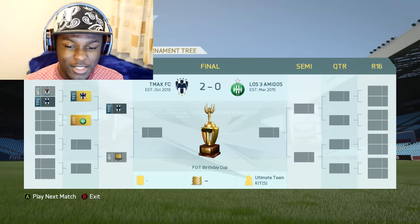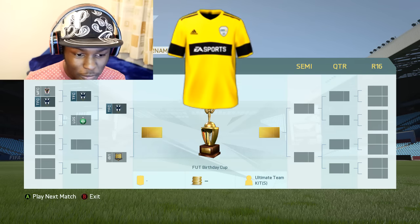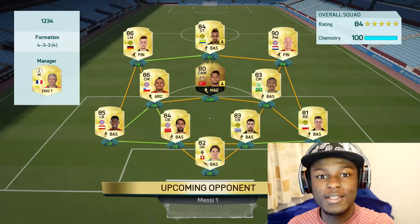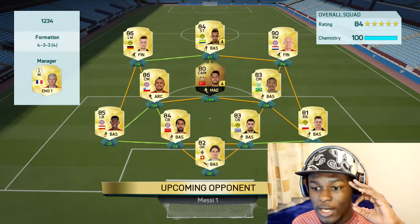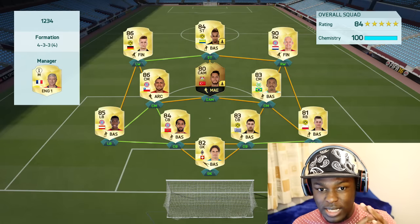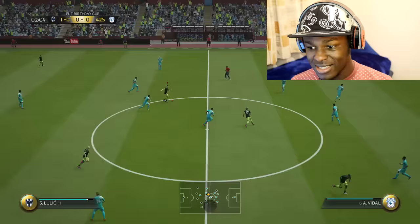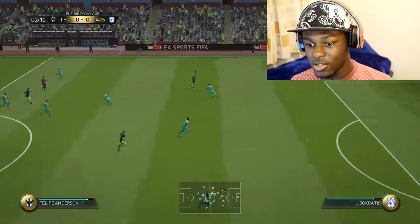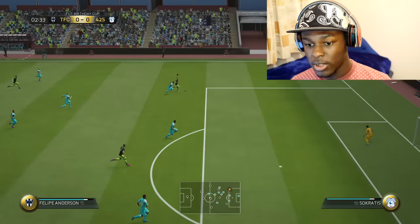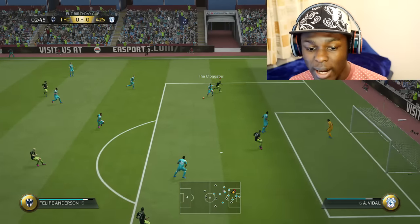We managed to win the first game 4-3, second game 2-0, and we're now going for the cup kit. This is the team I'm coming up against in the final — they've got an attribute card on Kananoglu as well as Aubameyang. Let's hope we can win this. This guy's going all in — come on Anderson, don't put me to shame. There's a bit of lag going on.